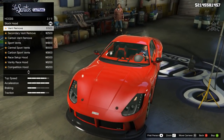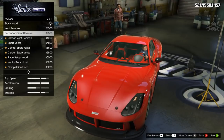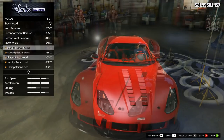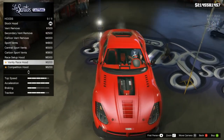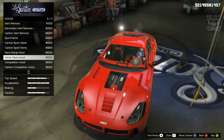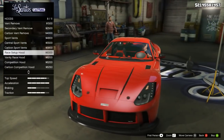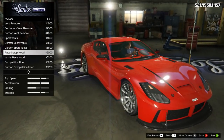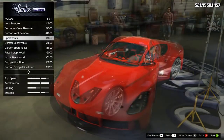There are loads of options for the hood — about 11 different options. We can remove the vents, which looks quite nice. There's a secondary vent remove, carbon options, sports vents which look really good, a race setup hood, a vanity hood where you can see the carbon engine block, and a competition carbon hood. There are some really nice options for the hood, which is quite surprising considering the lack of customization on the front and rear bumpers.